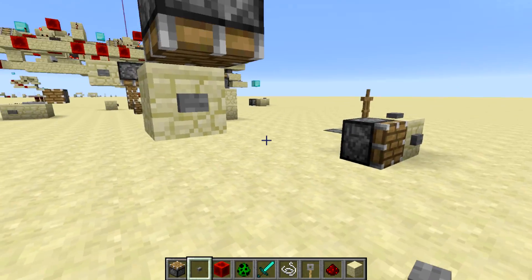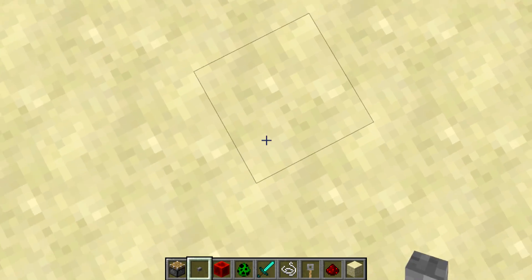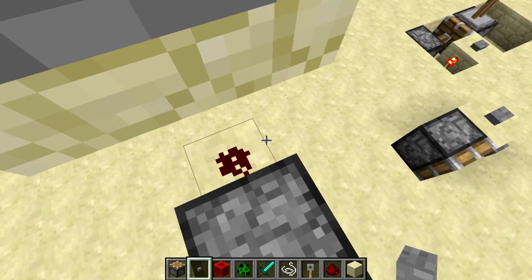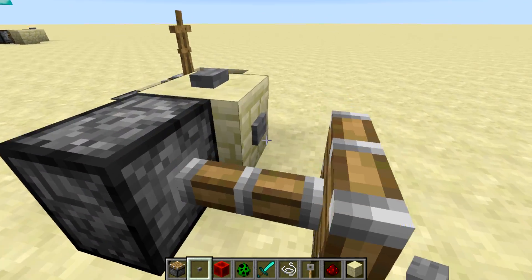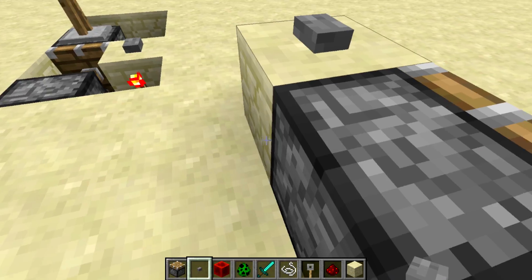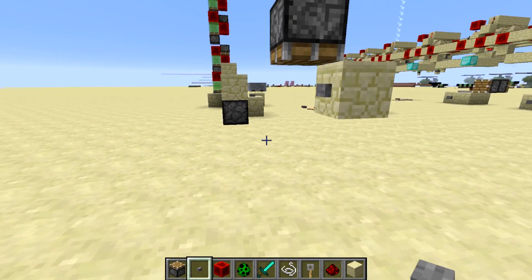So I wanted to explore it. When I push the button, the piston pushes me down — it can't push me down because there's ground right there — and then when it pulls up, I'm now on top of the piston. This happens for sideways pistons as well. You'll notice I've gone past the piston when it retracts, but if there's something blocking my way, it's not going to let me get pulled back.